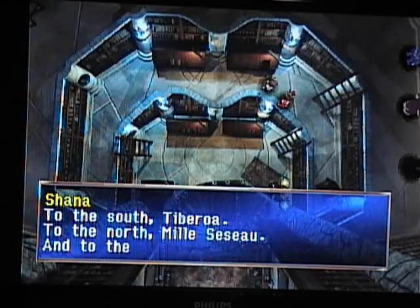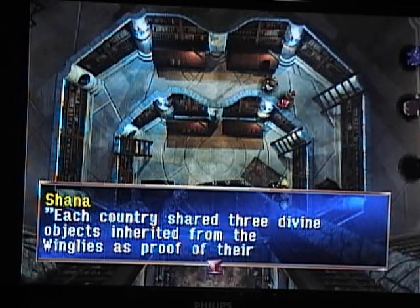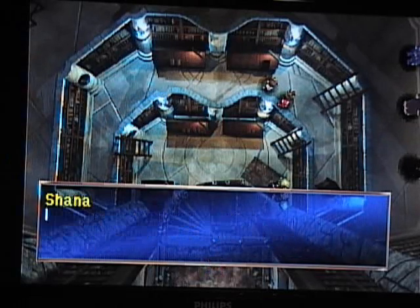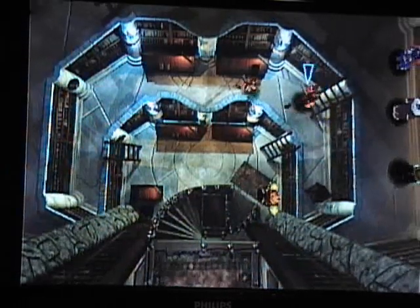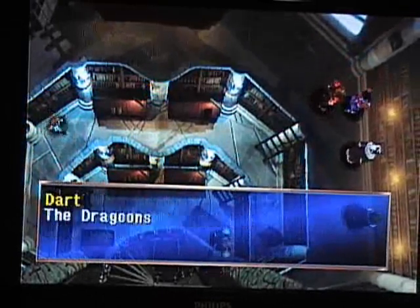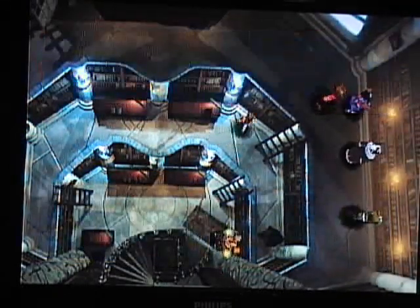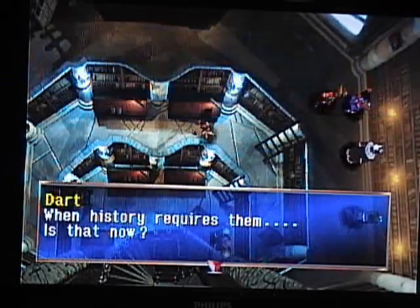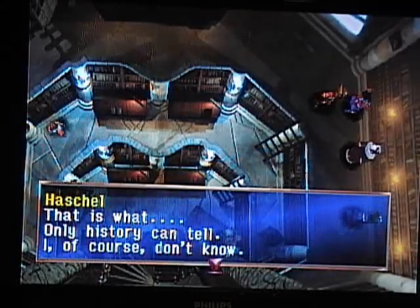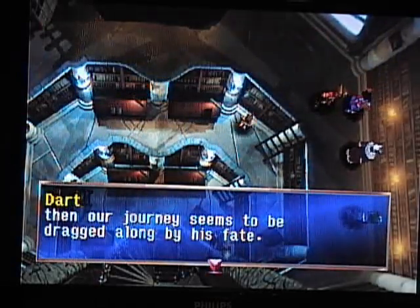I explained this before, but we were never told what the West was. The Death Frontier is to the West of the home of Gigantos, but we can't get there on Disc 2 because there's a statue in the way. Basically, it's one giant desert - there's nothing out there except monsters and some treasure. The land is completely infertile. The Death Frontier is a giant desert, and it's gonna be really annoying when we have to go there later.